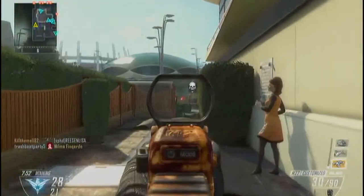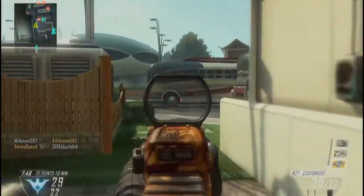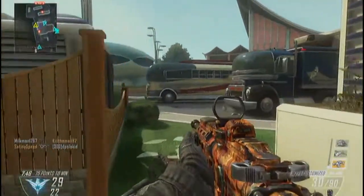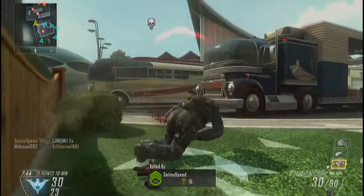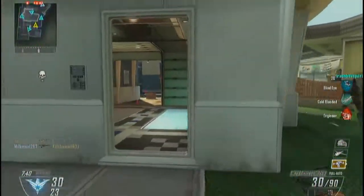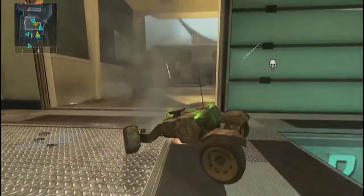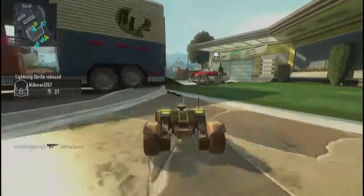If you can hold down the middle, you can pretty much win the TDM because you can control both spawns no matter when they flip. So if they are spawning over here where I am spawning, you can just turn to your right and kill them, move on. Spawn flips to the other side, turn to your left, same thing.